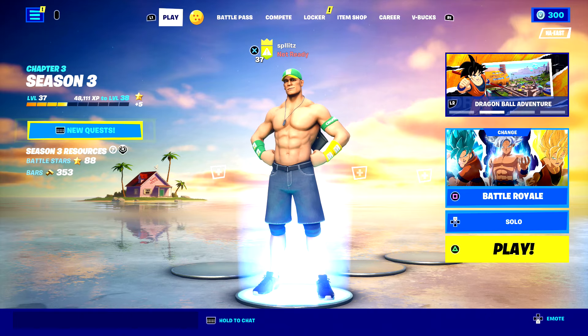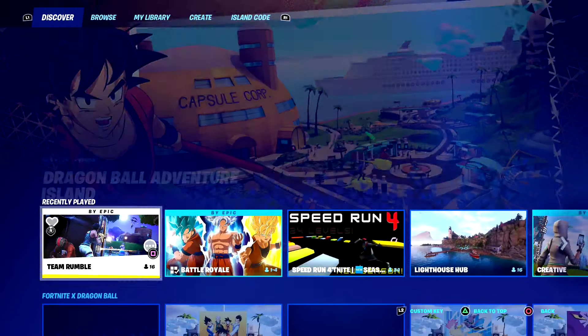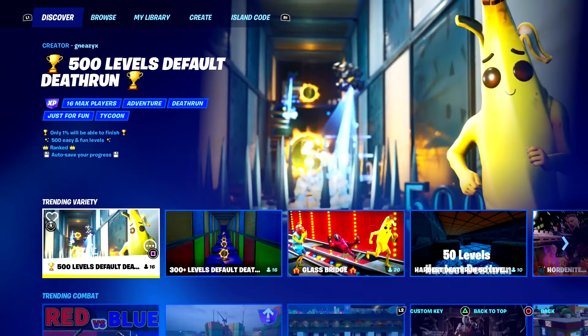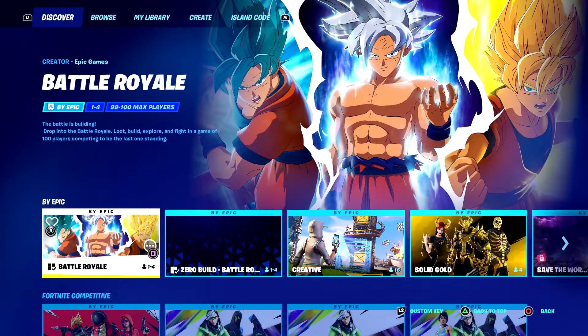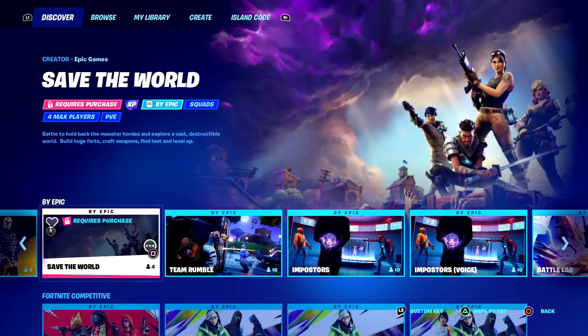To actually find it, you just want to go to your Game Modes. This is where you'll see your most recent played, or By Epic, Fortnite Competitive, and Trending. You just want to go to the By Epic tab and then scroll all the way to the right until you see Save the World.